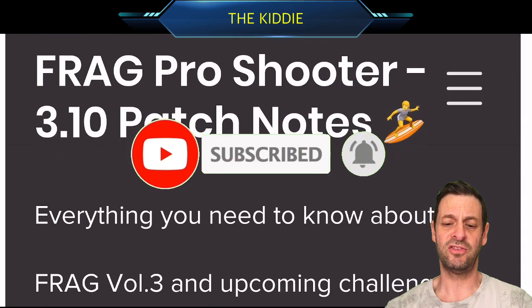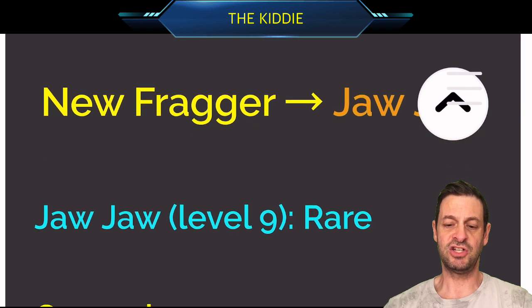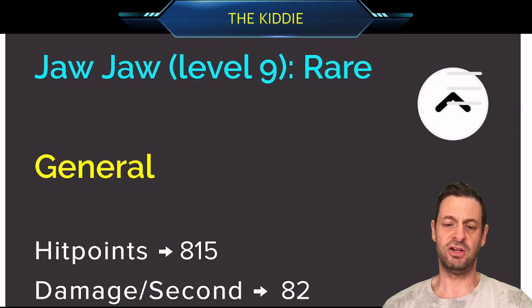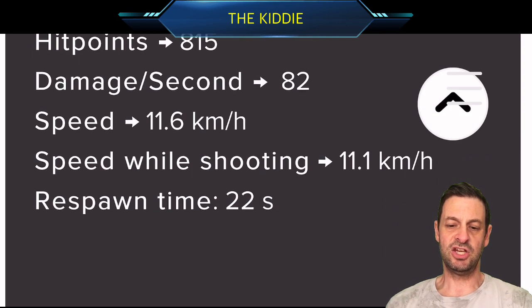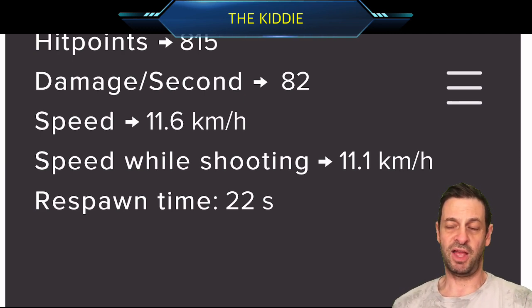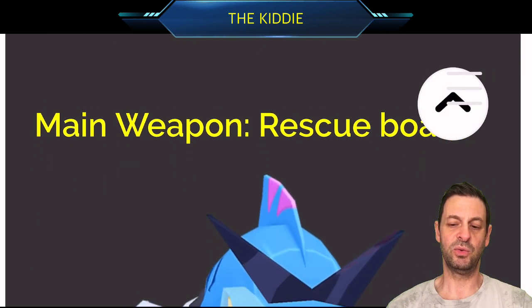So Frag Pro Shooter 3.10 patch notes. There's a new fragger called Georgiul and he is a rare fragger. I don't know if it says what his position is, but we'll be able to see what his position is when we go into the game. His speed is 11.6, speed while shooting 11.1 — that's a good trait because I can't stand the fraggers that have decent running speed and as soon as they shoot they slow right down. There's a few of those and they're very annoying.